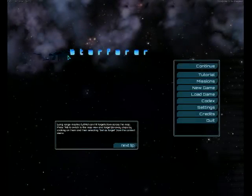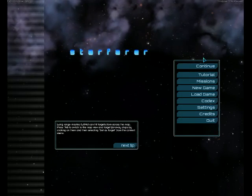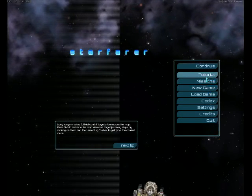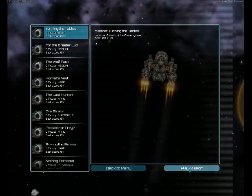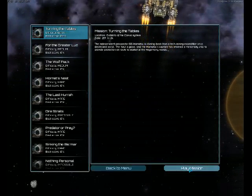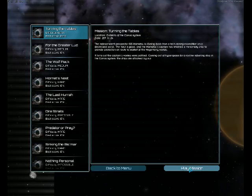To start with, we're going to go over a little bit of the controls, just in case you didn't know. We will select the Turning the Tables mission because it is very easy. You can probably win this game without piloting at all if you really wanted to, which would be perfect for playing around with some of the controls.